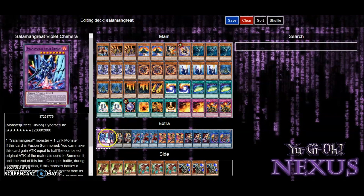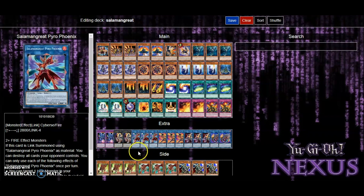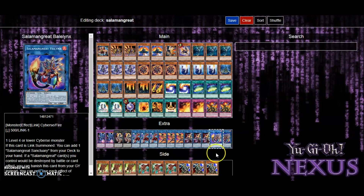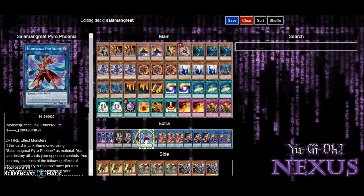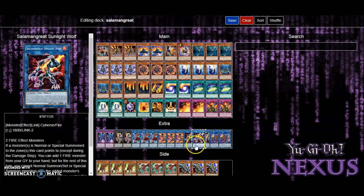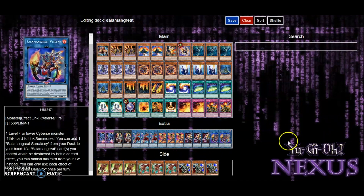Running two Chimeras, two Mystalios, three Pyrophenix — which you can reduce to two and run an extra XYZ or another Bailix if you wish — but I prefer the three. I've been really wishing for this card to come out soon; can't wait to put it in my actual deck. Three Heat Leos, three Sunlight Wolves, and two Bailix.